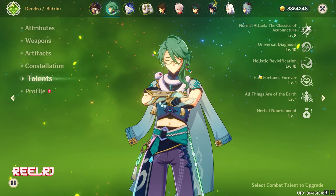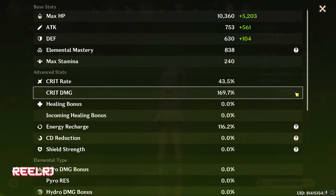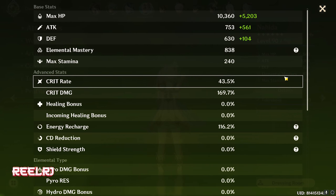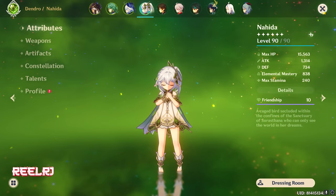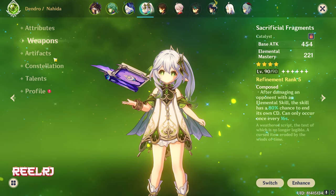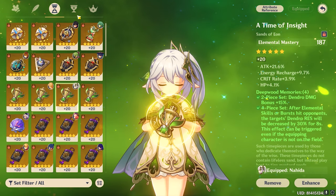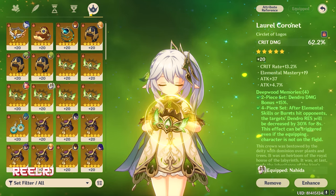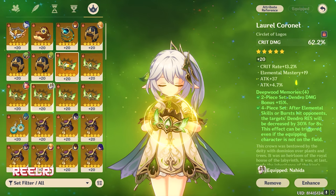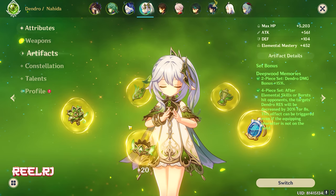No constellation again, and talents are on 10/10. Nahida is also built with 838 elemental mastery with the crit ratio maintained. I try to maintain crit ratio on every character — I like it, but it's not the best in Nahida's case, though it works. The weapon is Sacrificial Fragments, and the set is Deep Wood Memories 4-piece. Stats are elemental mastery, elemental mastery, and crit damage — I could use crit and EM instead, but I love maintaining ratios on my characters.